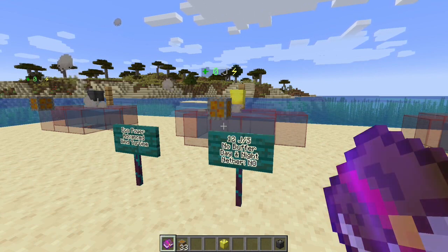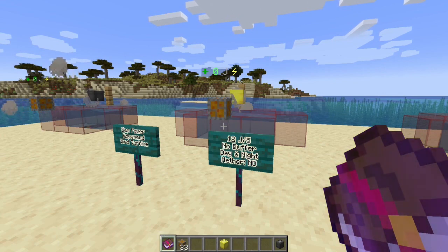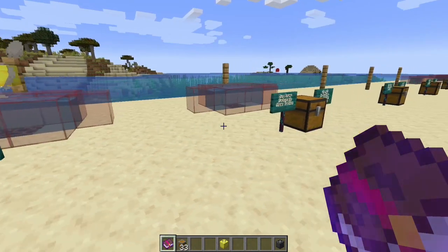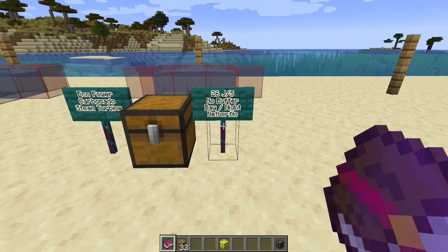On average you'd be pulling in 14 times 12, minus half of that for water source block renewal - still generating 84 joules per second. That can get you a good starter farm. Let's move up and talk about the eco power carbonado steam turbine.